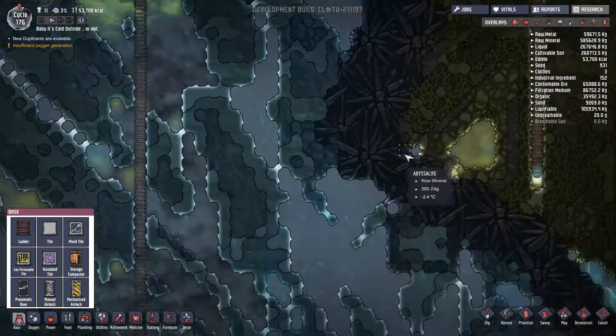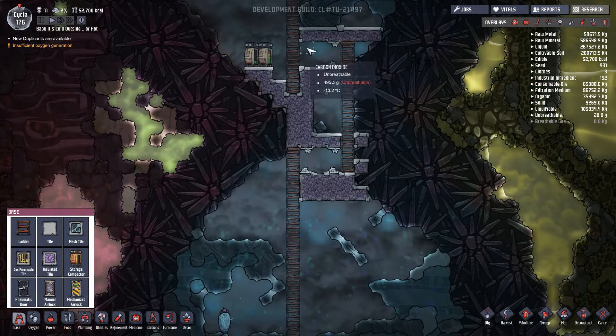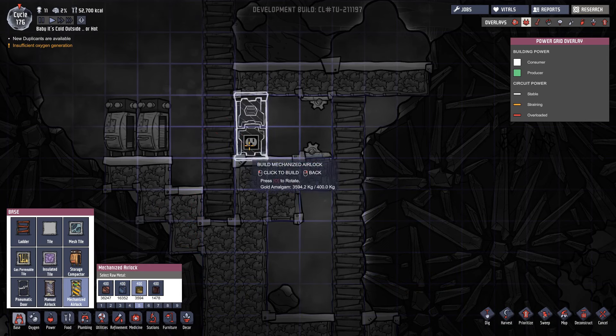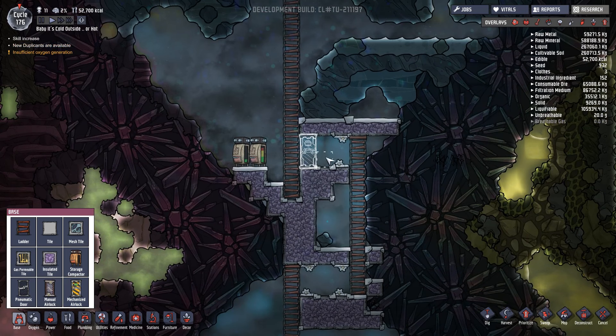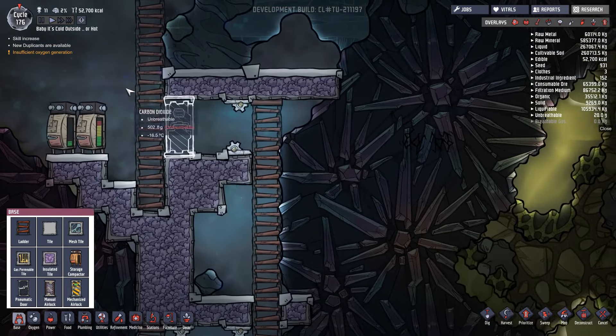Now let's go back down here while they're sorting that out. I deconstructed that door because I want to put in a mechanized airlock. I want to put in a mechanized airlock because then I can control who goes in and out of here. This needs to be powered in order to control access through the door.